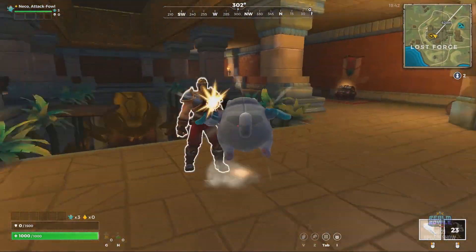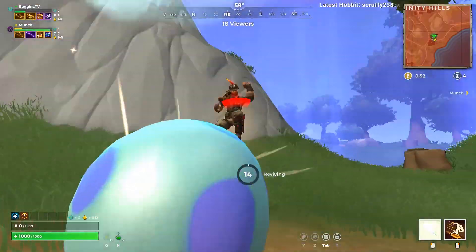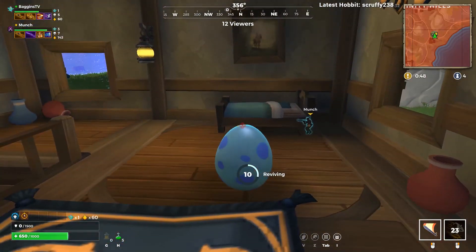You can typically only use it once per chicken life duration, and that is the chicken charge. This is a pretty powerful ability — it functions as both a movement ability and a damage ability. You can go in any direction: up, down, left, right, diagonally, and you can charge in that direction.